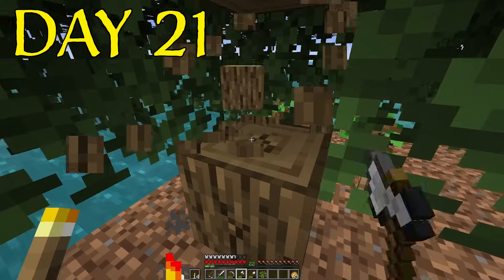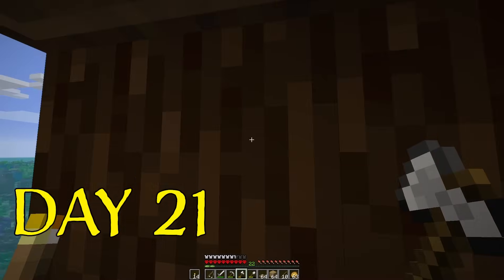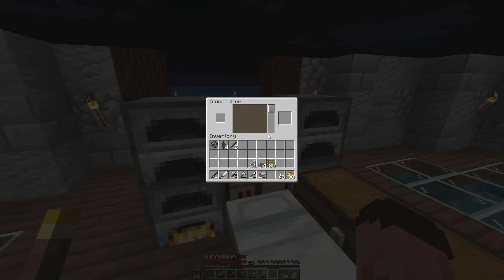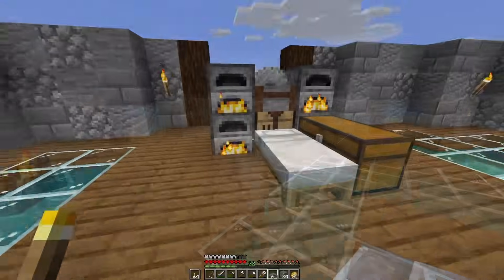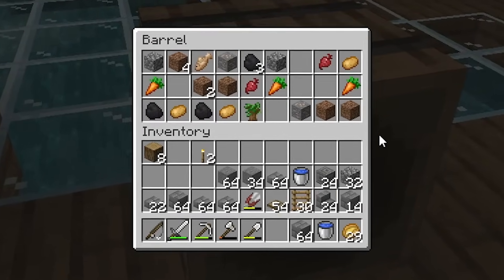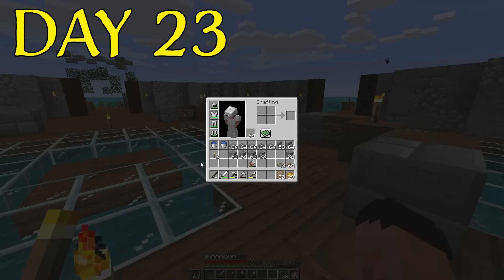On day 21, I decided I needed a lot more wood as well, and I figured I'd sort myself out with a little bit of spruce. I want to make some different types of stones, so I'm just going to make myself a stone cutter quickly. I could make myself some stone brick and more specifically some chiseled stone. For day 22, I was making up a load of stone bricks and chisel stone bricks.